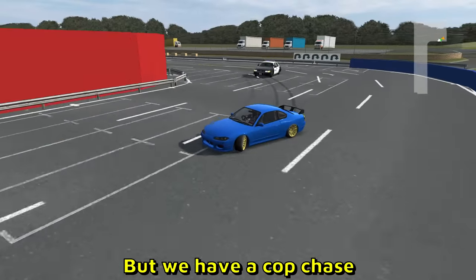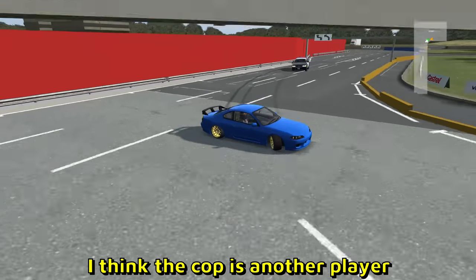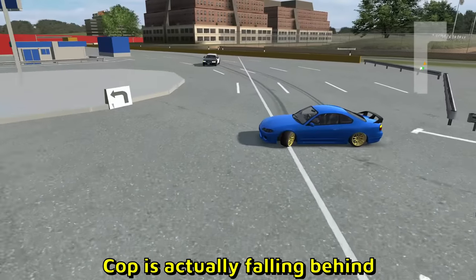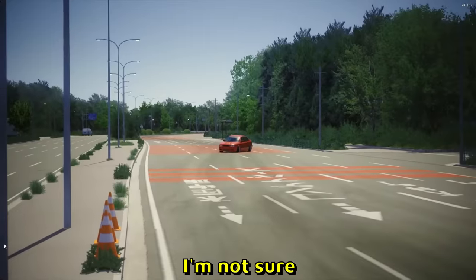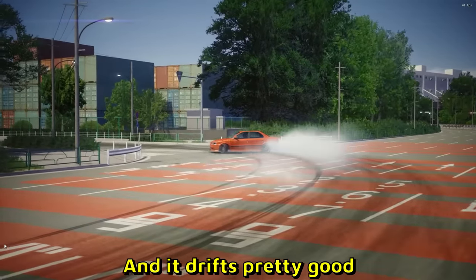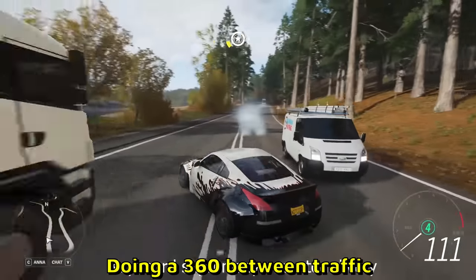Here's another Live for Speed clip, but we have a cop chase. I don't think that's a feature in the game — I think the cop is another player. The S15 seems to be winning; the cop is actually falling behind. Never mind — this other car looks dope. It seems to be rear-wheel drive and it drifts pretty good. Here is a keyboard player doing a 360 between traffic — very clean.